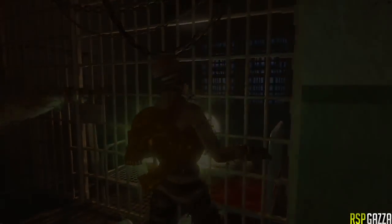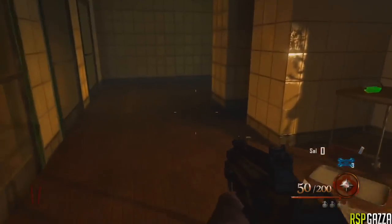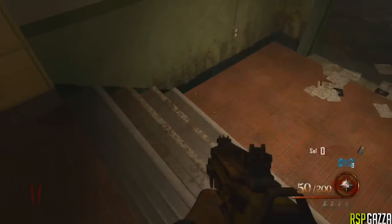Yo guys, it's Gazza from RSP Productions. Today I'm going to be showing you a badass working glitch from Mob of the Dead. What you want to do for this glitch is come to this location on the map right here.